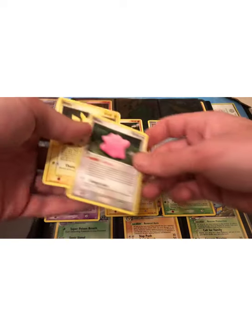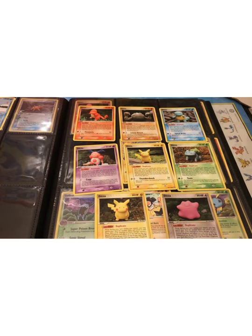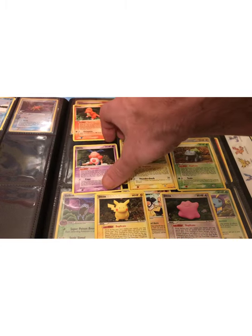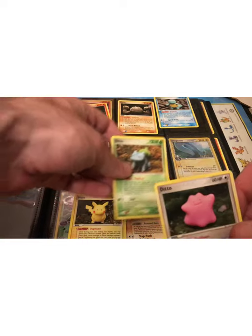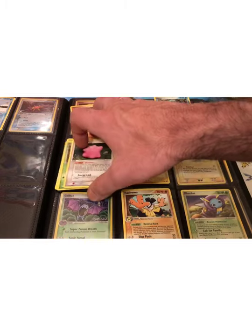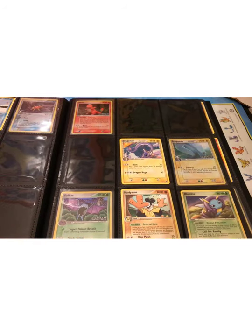I wouldn't do it with these non-holos, but I think that a full set of these in Reverse Holo would be a pretty cool set. So here we have all of the Ditto transformations in the set: Charmander, Geodude, Squirtle, Mr. Mime, two different Pikachus — they look very similar but they are different artworks — Bulbasaur, and then just regular old Ditto. This is an example I'll talk about in the episode about different ways you can get creative about PSA grading and making subsets of cards that would be of interest to collectors.